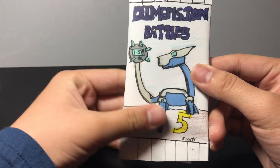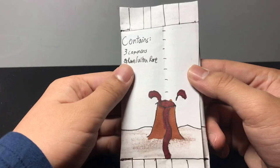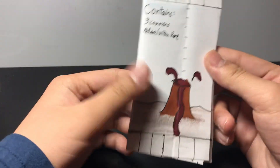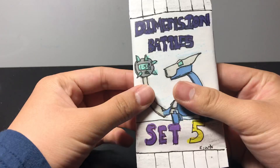So this Set 5 Booster Pack contains 5 cards. It has 3 commons and 2 cards that are either going to be a rare or ultra rare. I usually have 1 rare and 1 ultra rare, but this time there'll be 2, so that'll be a fun change. And I drew a little volcano right here, so that is pretty neat.